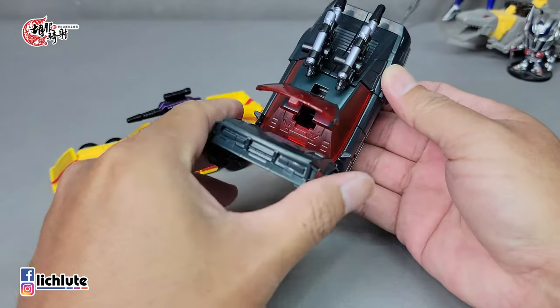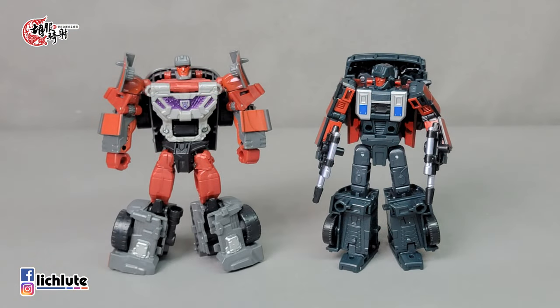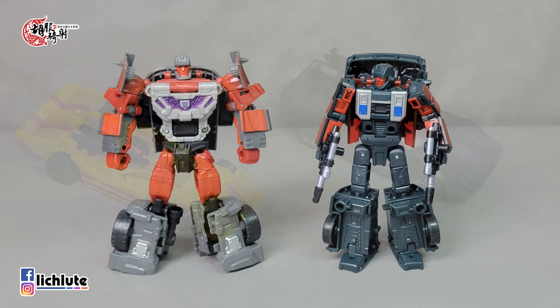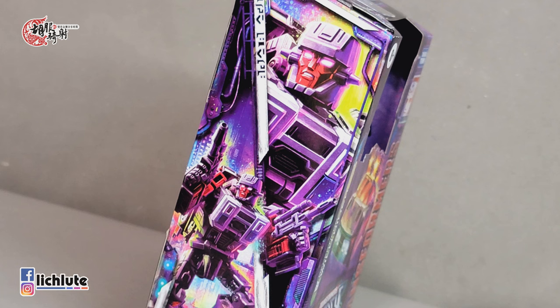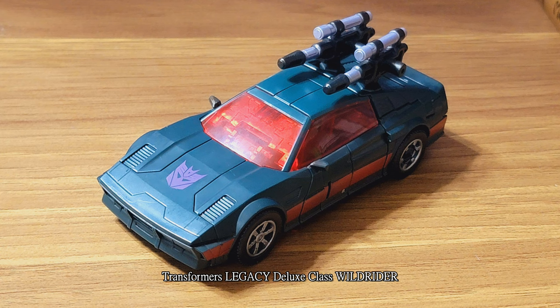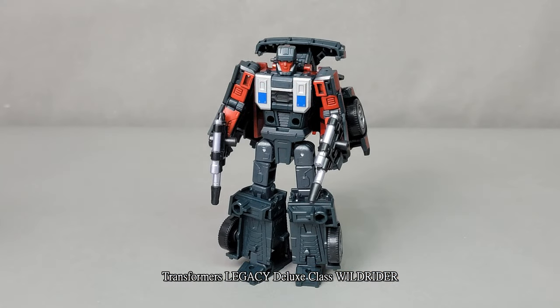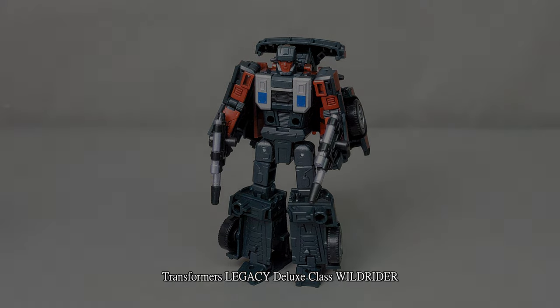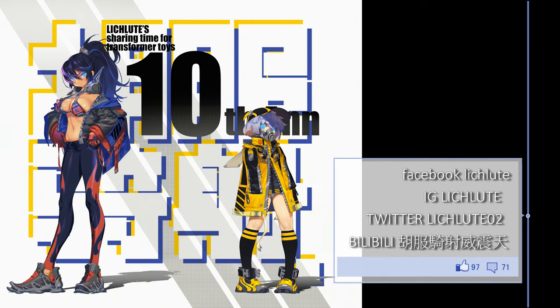合体之后的形态我们可以几乎确定，这些本体以外的家伙们都是外挂的方式。我看了一下它变成腿的样子，应该是摆成这样，到时候会有一些外挂的插孔，插到一个本体上面，变成类似外挂装甲的感觉，现在一些第三方也就是这么做的。各位就这样知道一下就行了，或许到时候我这个变法说不定是错的。Anyway，这一集就给各位介绍到这边，非常谢谢各位的收看，我们下期再见，拜拜！